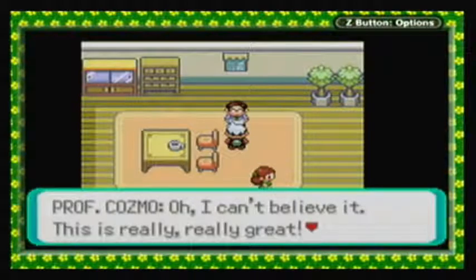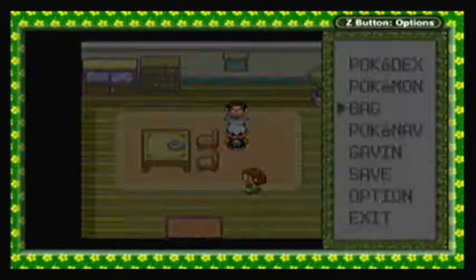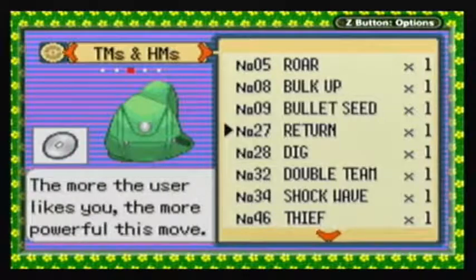He's thrilled: 'I can't believe it. This is really, really great. This is really going to help my research.' TM 27 is Return. The higher the Pokemon's friendship level is, the more damage this will do. So if your Pokemon really likes you, it can do a lot of damage, potentially.